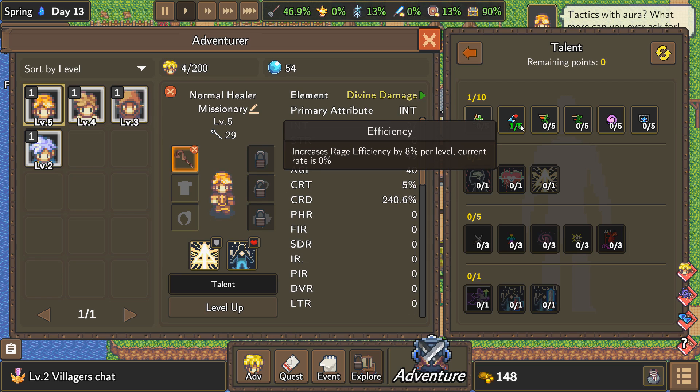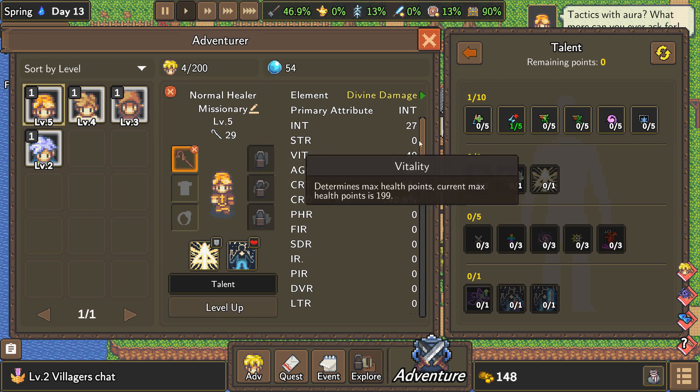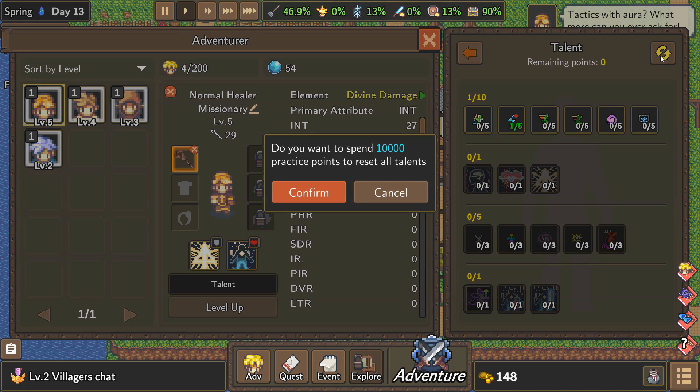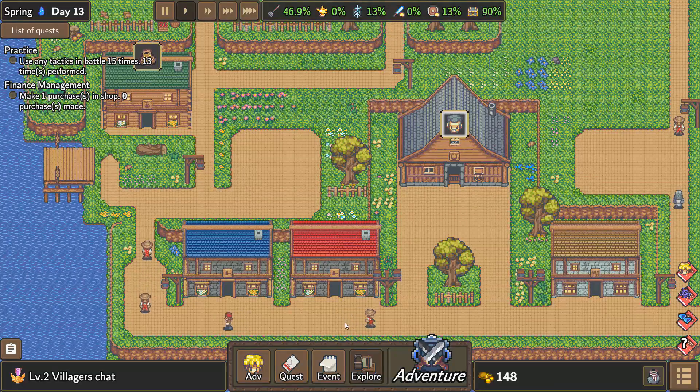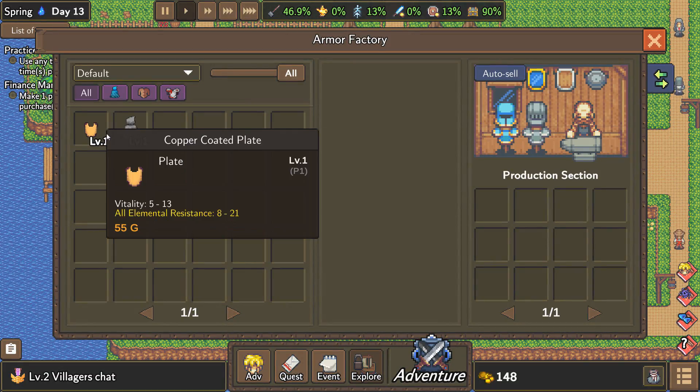I'm going to go with rage efficiency — oh wait, never mind. Not rage efficiency. Take that off, undo that — no! I can't undo it. It's too late. It hurts so bad. It hurts and it stings.